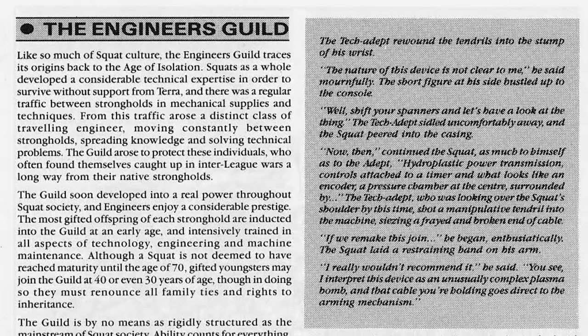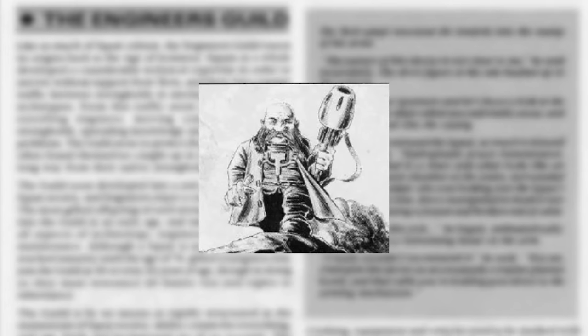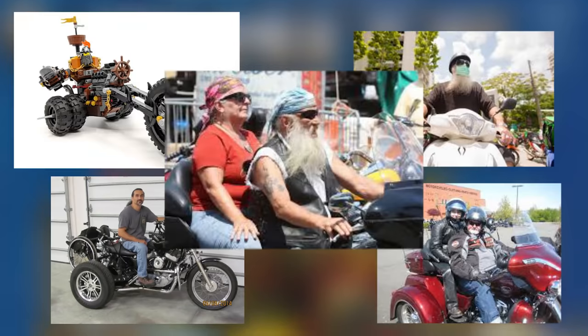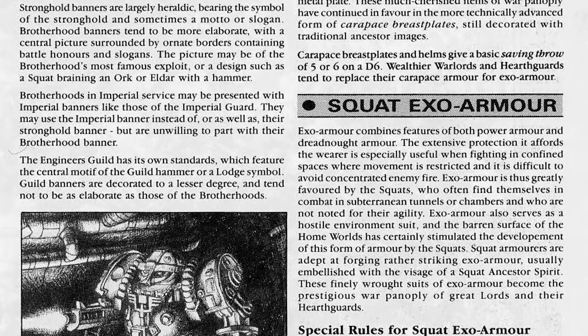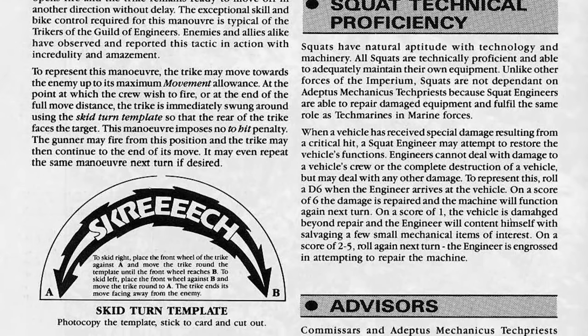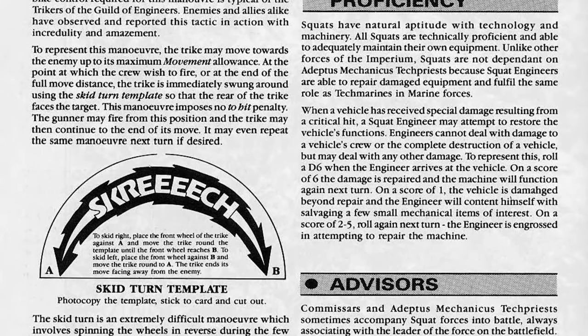These wandering lodges of technicians with long hair and mirror shades ride between the strongholds on bikes and trikes. Honestly, the weird decision to make squats into space bikers makes a lot more sense when you start googling images of trikes. This whole article is really comprehensive — it's kind of what we'd now call a codex: pages of background, lots of art, rules for special equipment like exo-armour, hit-and-run tactics for skidding your bikes around, and then the army list itself.